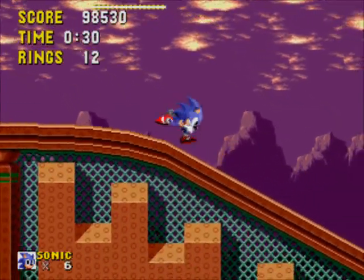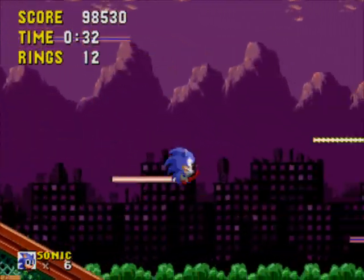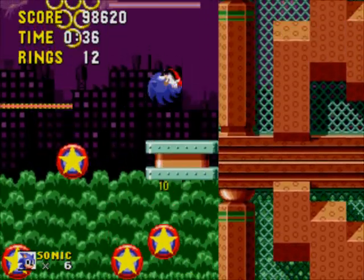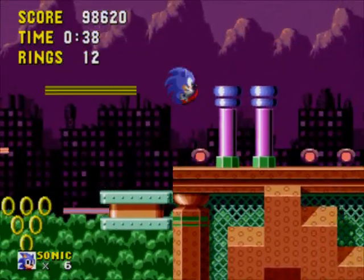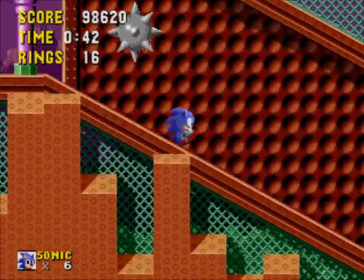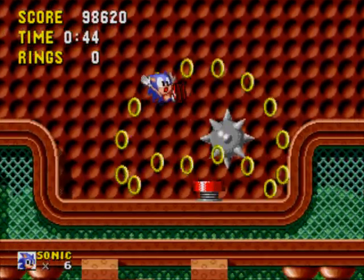That was an example of one of the secret gate areas I was talking about. They're hidden throughout this level; some have items, some have rings, and a few have alternate paths. Down there, there's a blue shield, but I don't want to go there because it wastes too much time, because it's basically bumper hell. There's no threat down there, but it takes absolutely forever to get in there and then to get out.